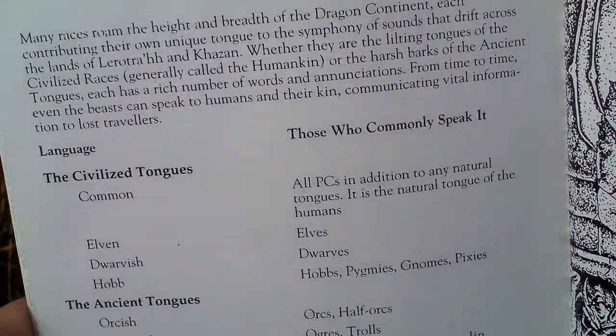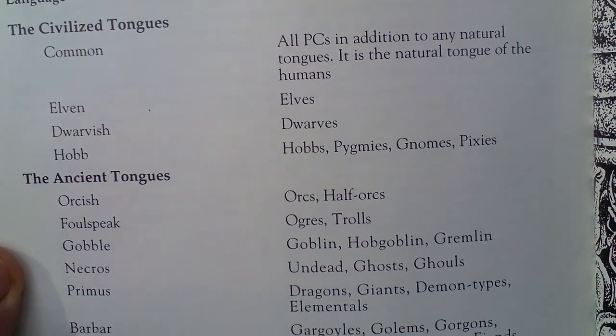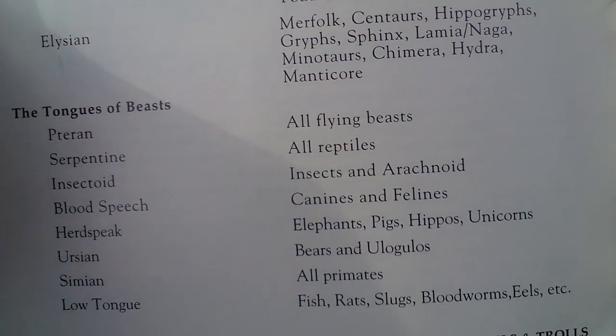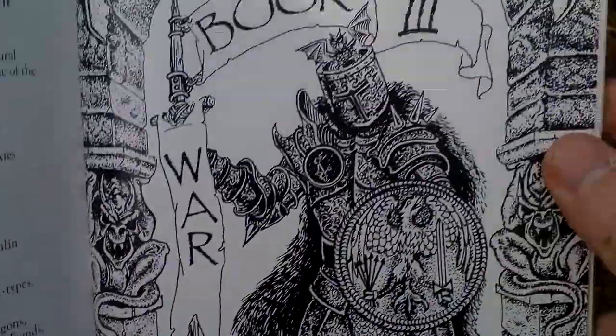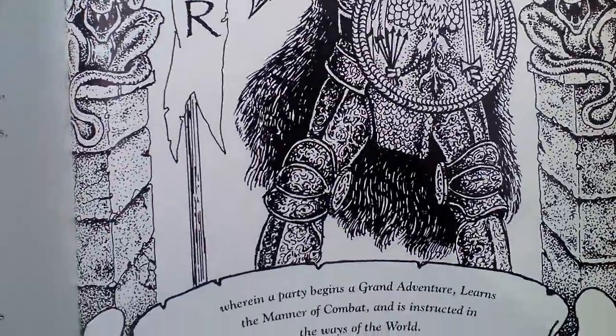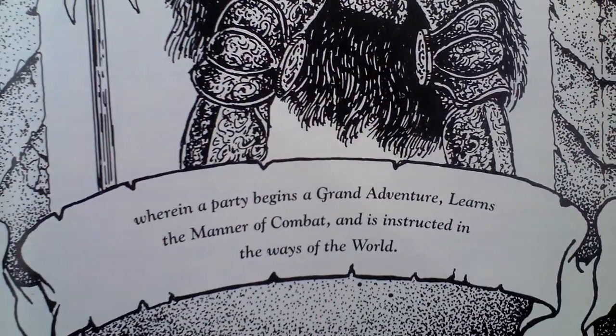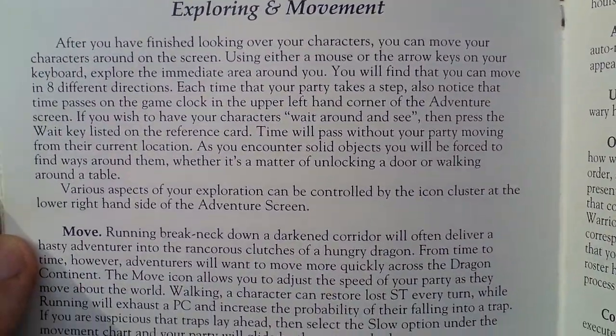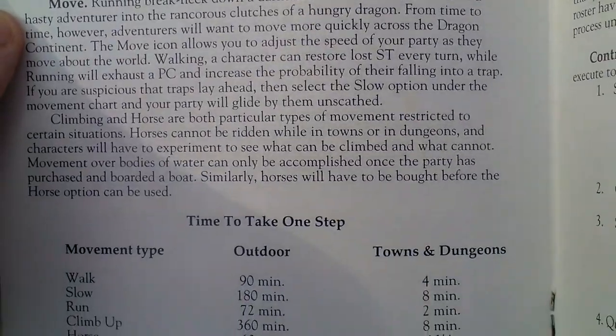There are also some languages of the game world listed. There's a very nice picture here as well. Then we have exploration tips — I like it.